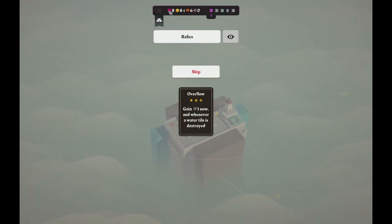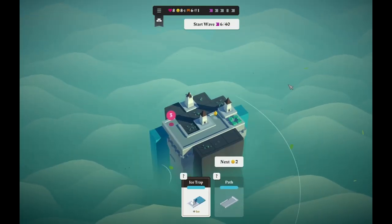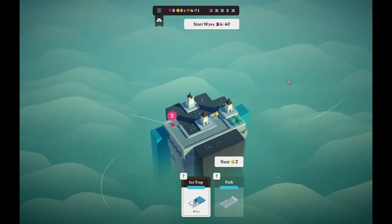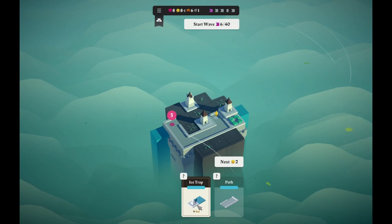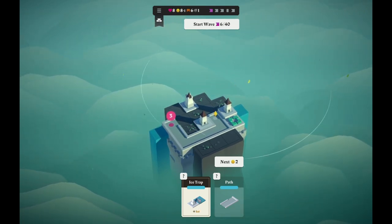A relic is worth two hearts maybe. Gain one bomb now whenever a water tile is destroyed. That allows me to bomb out infinite water tiles — if I get a bomb every time a water tile is destroyed, I bomb water tiles to get rid of them, and it all comes together. I think it does all come together — that's pretty good.